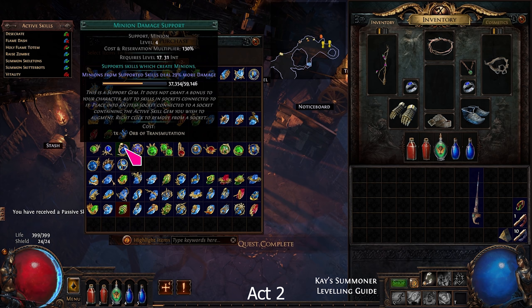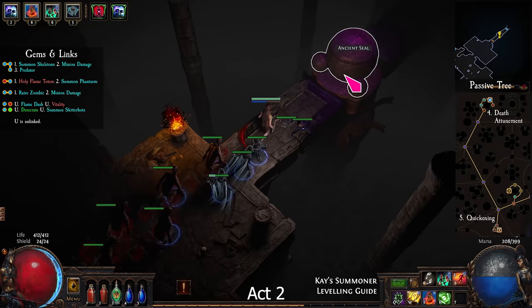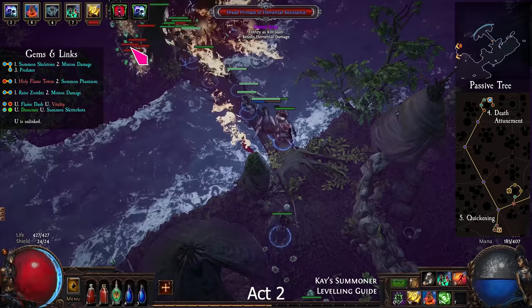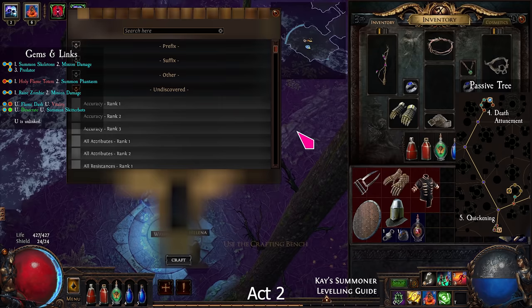Go to the Wetlands. Enter the Vaal Ruins, click on the Ancient Seal, and exit to the Northern Forest. If this is your first time playing PoE, you can unlock a player hideout in the Dread Thicket — it's marked by a blue icon. Kill all the monsters to unlock that hideout. We will need to use the crafting bench later.